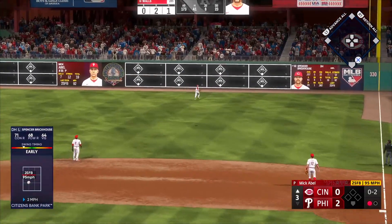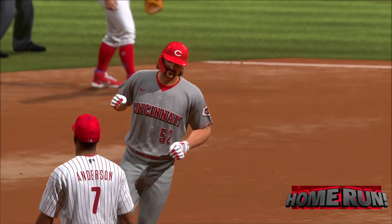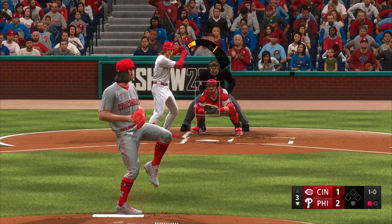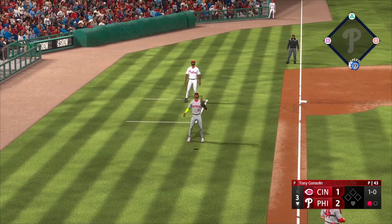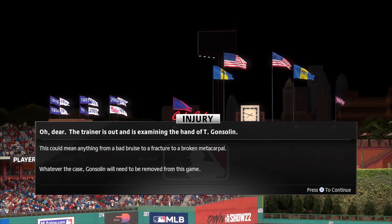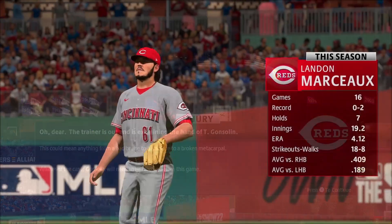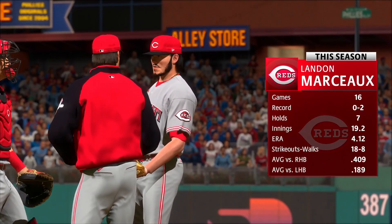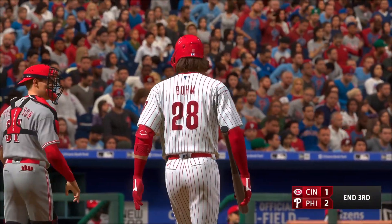Top of the third inning, Spencer Brickhouse launches a laser into the right field seats to cut the lead in half. It's now a 2-1 game as Brickhouse hits a solo shot. In the bottom of the third, Bryson Stott pops one up to foul territory on the left side, which De La Cruz puts away — what looks like a simple play. But somehow Tony Gonsolin got hurt on the play, apparently fracturing something in his hand, and has to come out of the game. Landon Marceau from LSU comes on for his 17th appearance since being called up from AAA Louisville and gets out of the inning, striking out Alec Boehm on the slider.